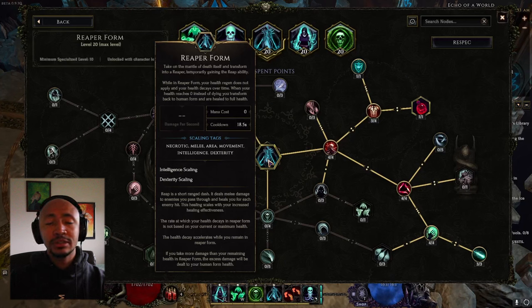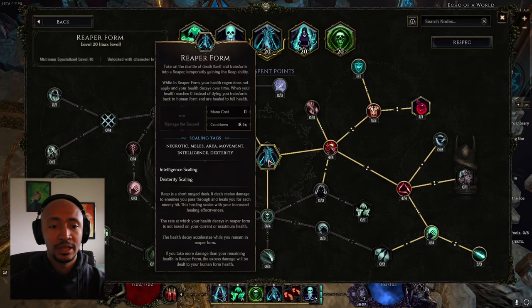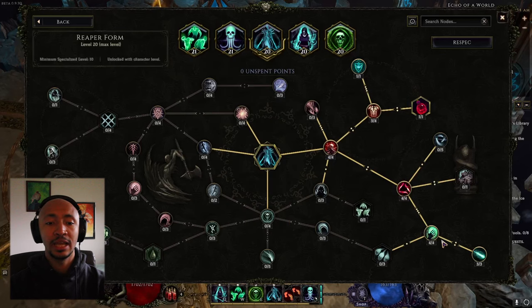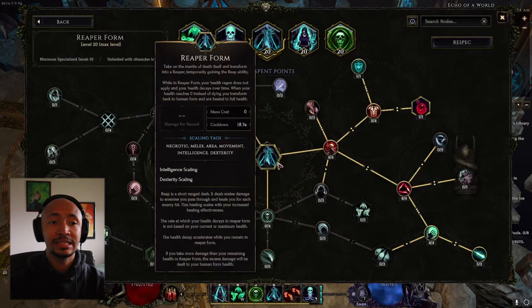In Reaper Form you start to take more damage over time - it's called health decay. It's not health degen or health loss, it's health decay specifically, and you can't really mitigate it at all. You can only counteract it with health leech, because it also disables your own health regen. There are synergies within the tree that increase your health leech and health gain, and also give you more spell damage based off how long you've been in Reaper Form - so when inside Reaper Form for an entire echo we're dealing a ton more damage.